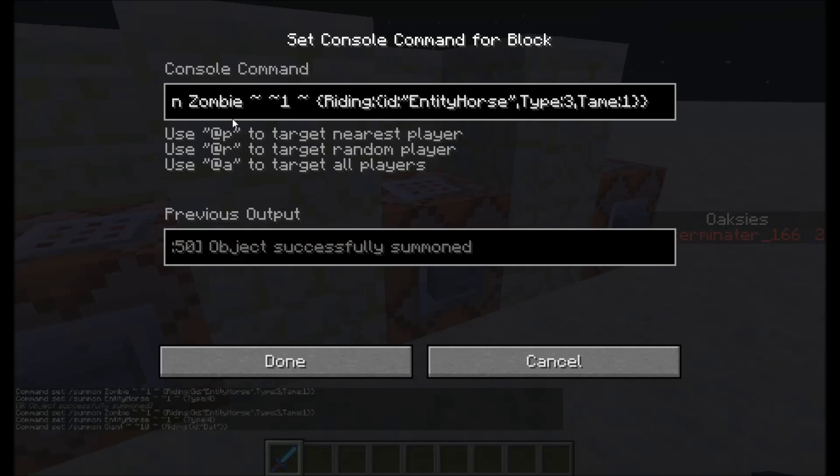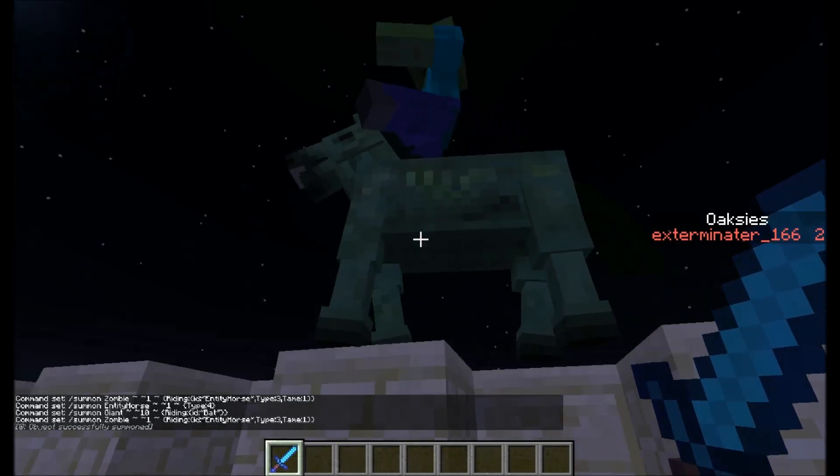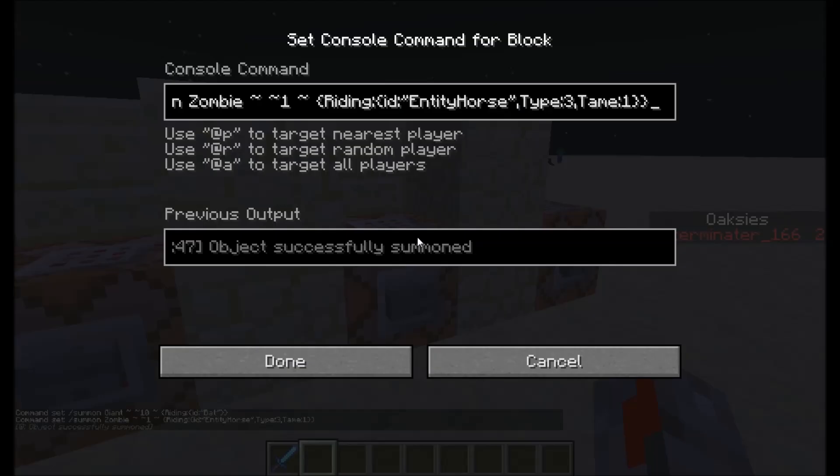Then we have: slash summon, zombie, tilde, tilde 1, tilde, curly bracket, riding, ID, EntityHorse. Just riding isn't enough, so I did type 3 because I want the zombie on a zombie horse. And tame 1 — that's to actually have a tame horse so the zombie won't immediately get kicked off because it isn't tamed yet. So now it's tamed and you have a zombie on a horse. Zombie on a zombie horse — pretty easy, ending with two curly brackets.